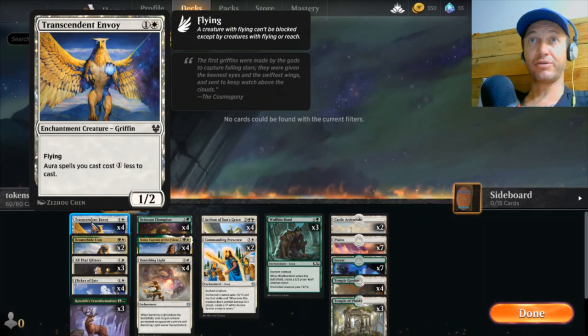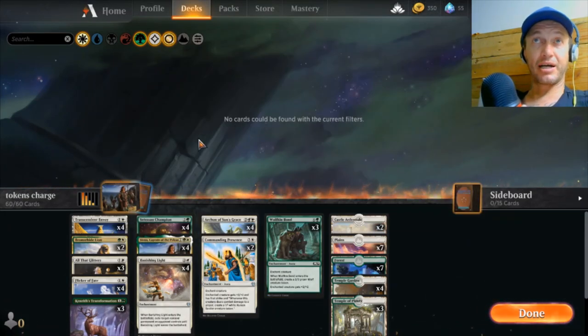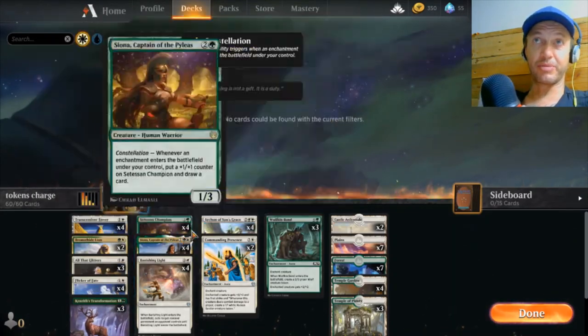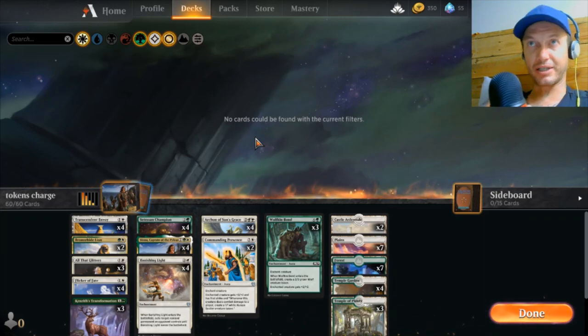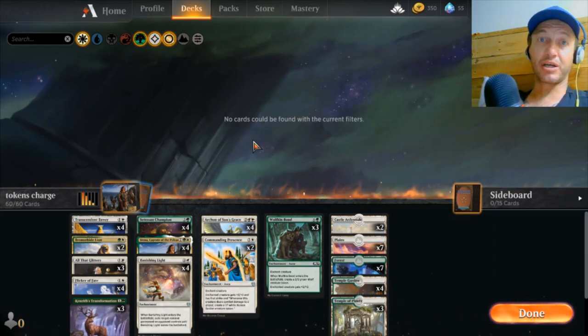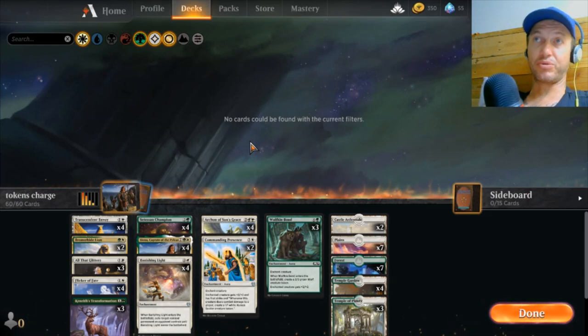Transcendent Envoy makes all our auras cost 1 less, which mainly comes into play for the bigger ones — Commanding Presence becomes a 4-drop, Wolfkin Bond becomes a 3-drop, and all the 2-drop auras become 1-drops. So you can drop the Envoy and still cast potentially two auras onto something and get triggers in the same turn. I like how this deck all loops and links together — all based around auras and filling the board with creatures. It's definitely a go-wide board; sweepers are painful, but we can recover quickly.